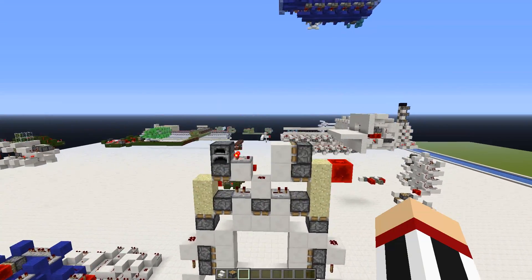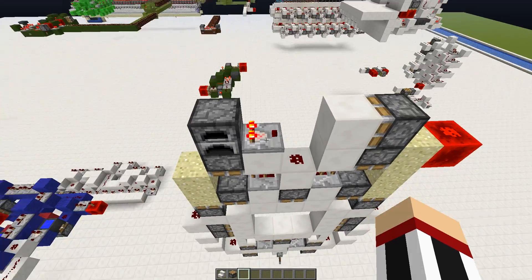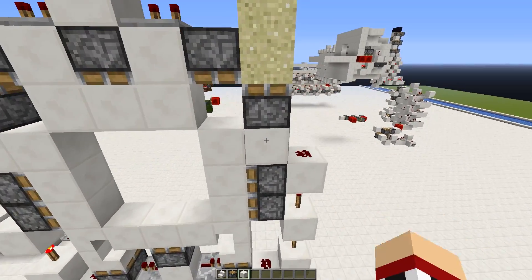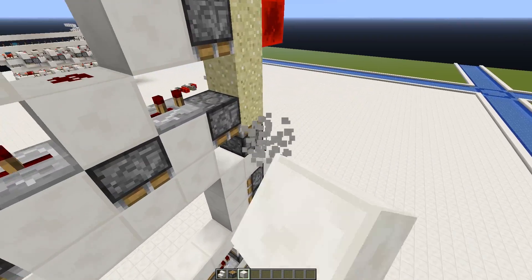If you want to build it for yourself, make sure to put any item in the furnace just so the comparator is on, and make sure that these two pistons here are not sticky, else it won't work.